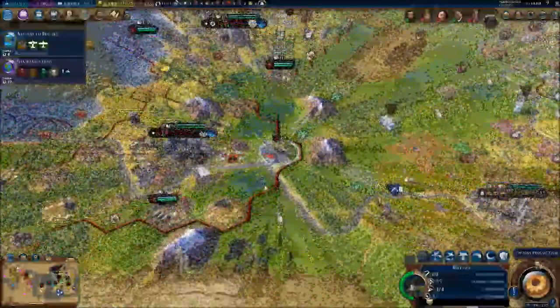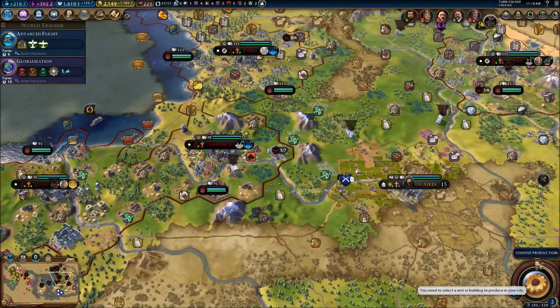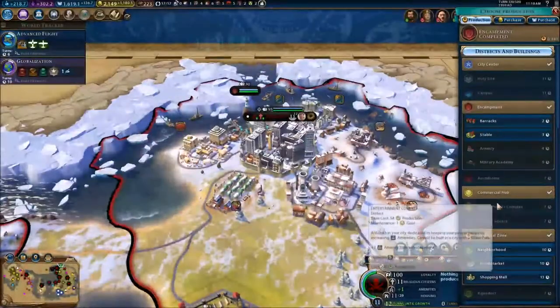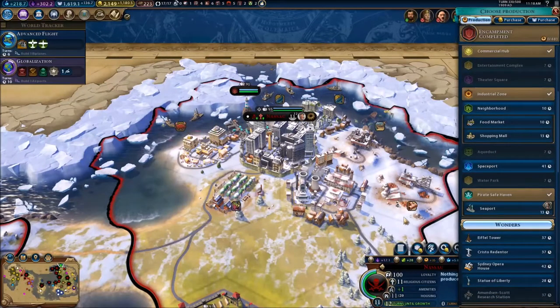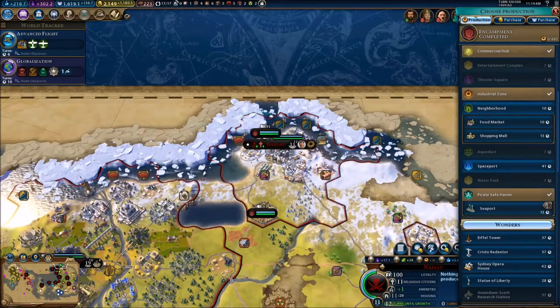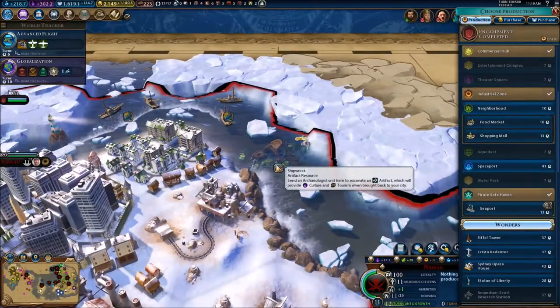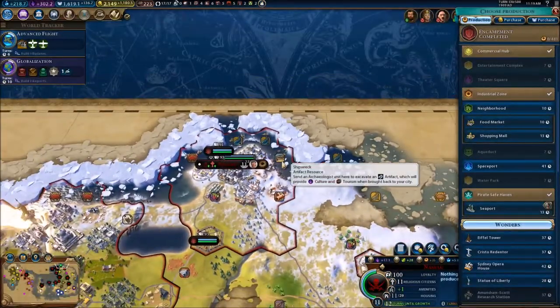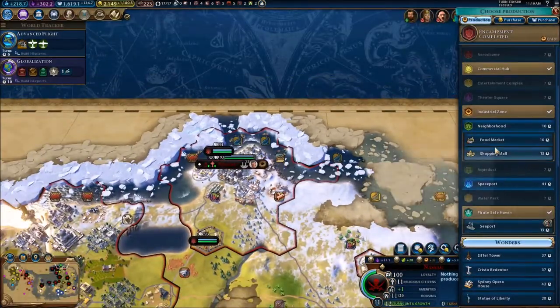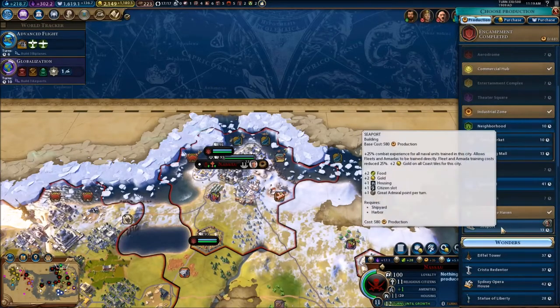I do have some uranium to produce so let's do that. Naso really never grew up to be a thing — I don't know what I was thinking when I built it there. I thought there might be resources but I guess there really were no resources. There's a shipwreck, so we can probably build some stuff. I'm gonna need a seaport right here.